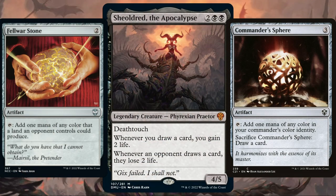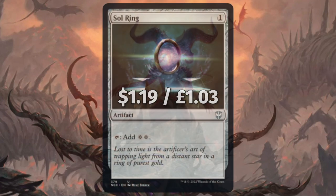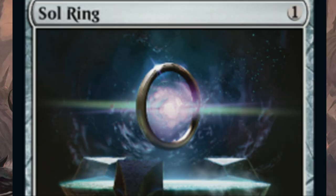Of course there are plenty of other budget mana rock choices if you want more ramp, but we're drawing so many cards we're going light and tight in this budget brew. And finally we have Sol Ring, because Sol Ring.